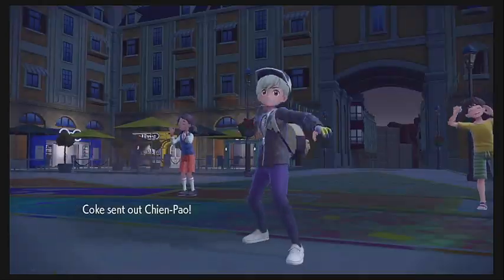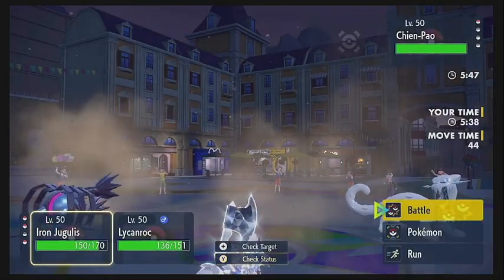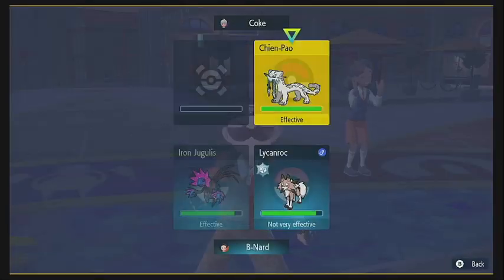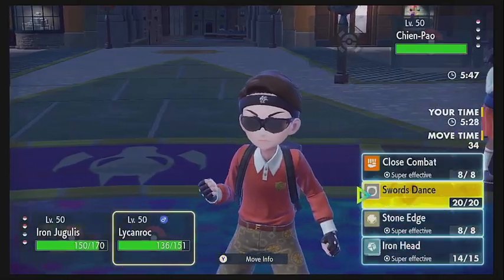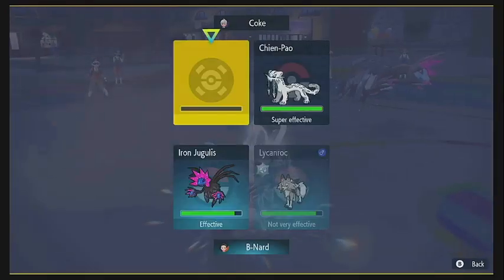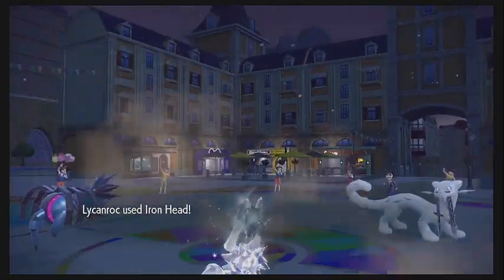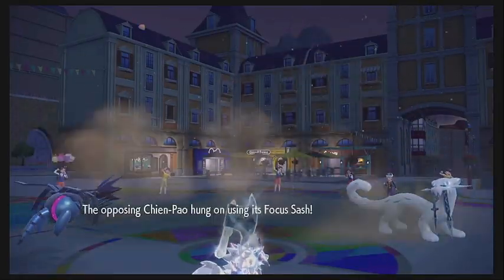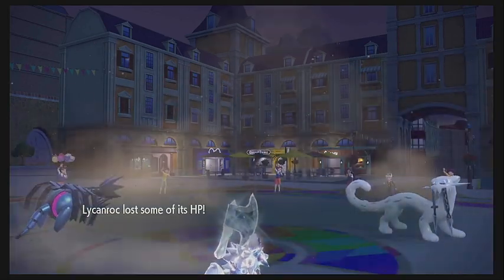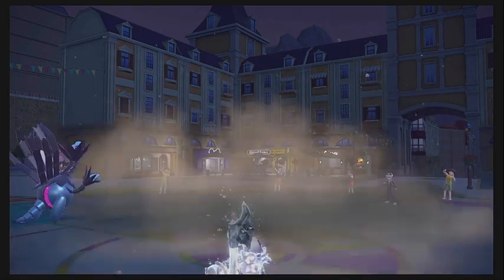They just have one Pokemon left and it is the Chien-Pao. They do have the sort of ruin ability to cut all of our defenses. There's really no reason to change course — since we're Choice Scarf-locked into Air Slash with the Jugulus, we're just going to continue with that. The best move we have for Chien-Pao with the Lycanroc is Iron Head again. We outspeed everything with the Lycanroc thanks to Sand Rush. The Tera-boosted Iron Head is going to knock Chien-Pao all the way down to a Focus Sash, but it survives. We take some more Life Orb recoil, and then Jugulus goes for Air Slash, which is more than enough to finish Chien-Pao off. And that is game.